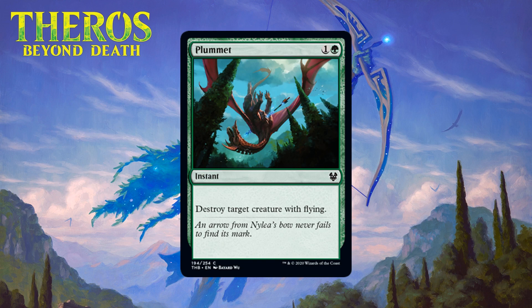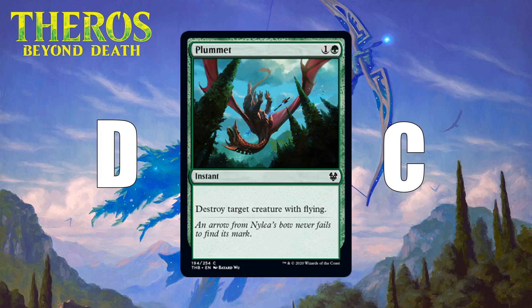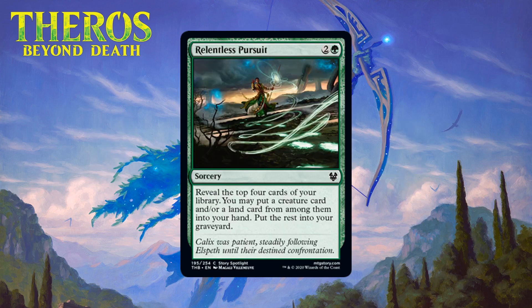Next up we have Plummet, which for one generic and a green is a common instant — destroy target creature with flying. Plummet is a card we see in basically every set. You can play it in your main deck if you're desperate for playables since most people will have a few targets, so it's a D there. It's a C as a sideboard card since if your opponent has five or more targets it can be pretty nice to bring in.